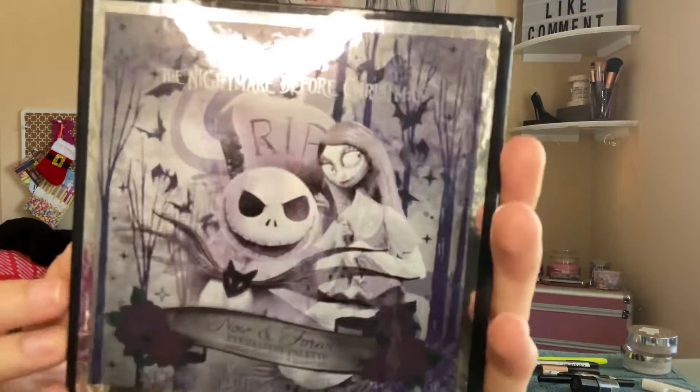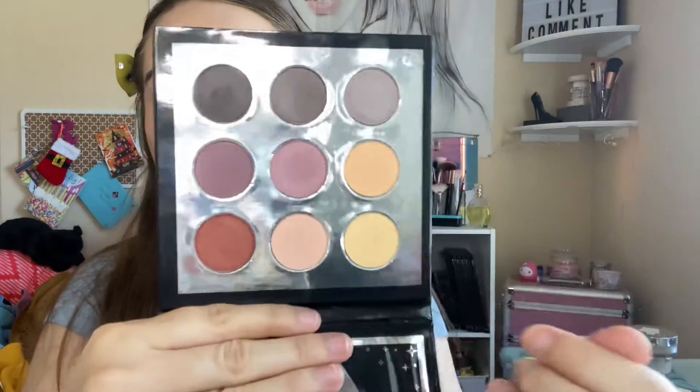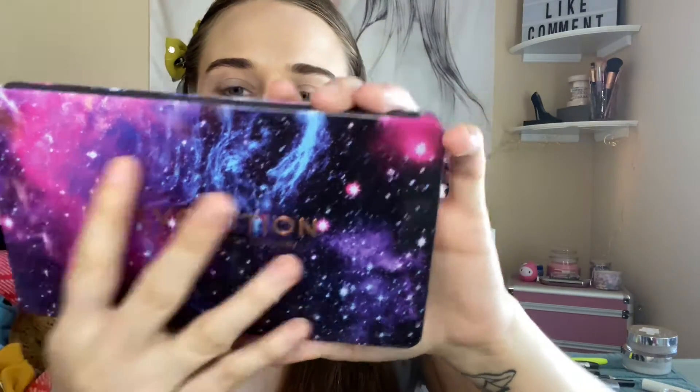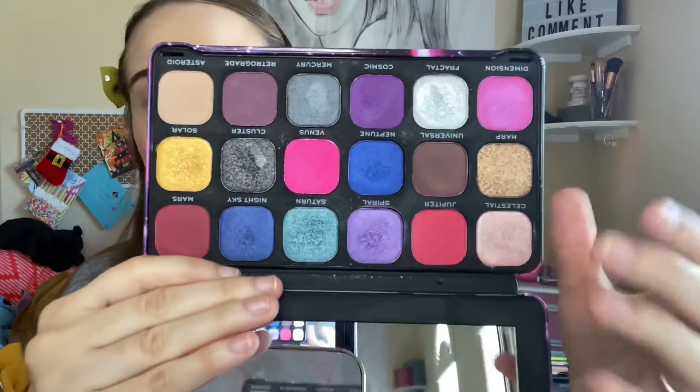This is the Hot Topic Nightmare Before Christmas palette — pastel colors, very light. And this is the Makeup Revolution Forever Flawless Constellation palette. I love this color story.